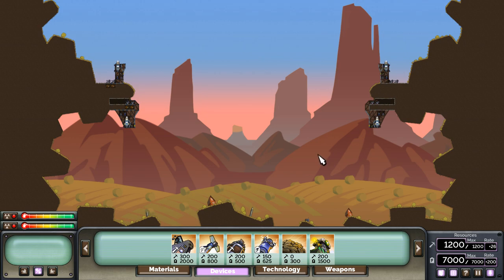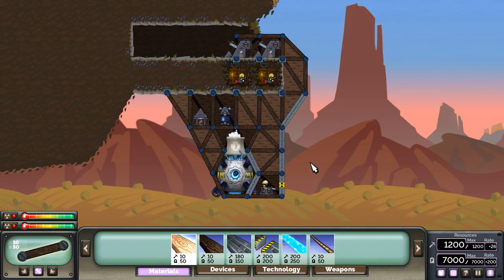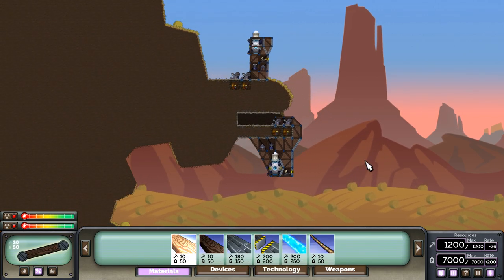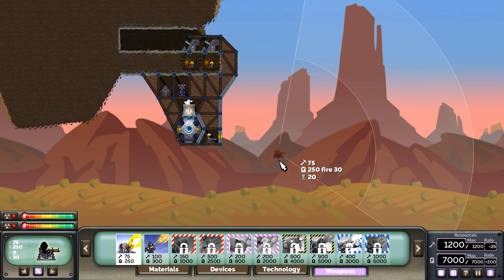Now we're going to talk about hotkeys. I've changed my hotkeys from the default — I'll show you at the end how to change them because I strongly recommend it, the defaults were really bad. I have Q bound to technology, E to weapons, Z to materials, and X to devices. To scroll through, you can either hit the hotkey multiple times — for example Q, Q, Q to get to the upgrade center — or you can click Q, hold the right mouse button, and scroll through. Generally I just hit the hotkey a bunch of times because it's easier and harder to stop on the right one when scrolling.